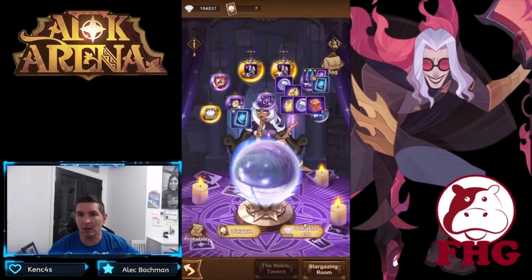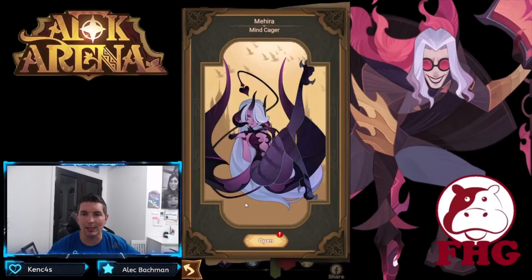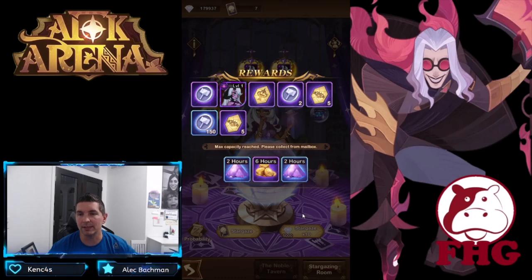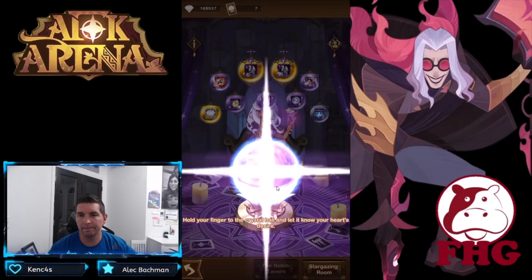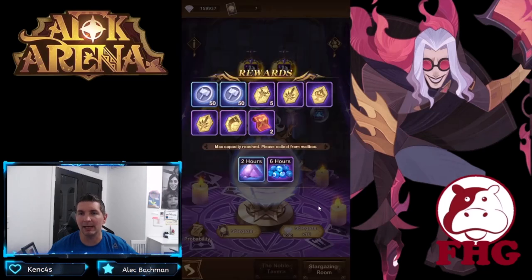189,000 left. Got a lot of faction cards here. There she is — she is unlocked! We'll pick up a little bit of bonus diamonds. There is our first copy — that was the unlock. We need quite a few more. We have her at elite, still haven't seen the diamonds yet.